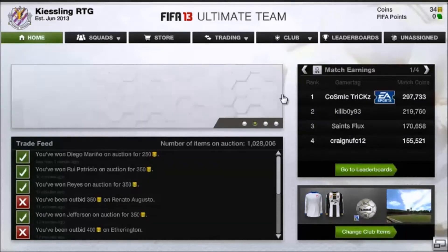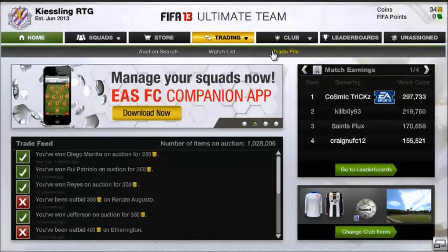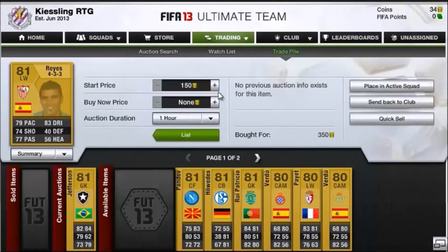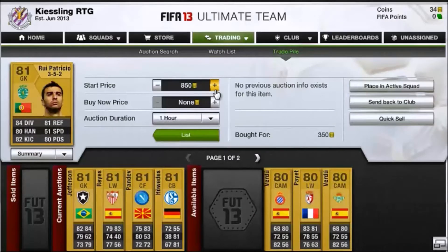Hey, it's Ampio here. We have a new series because the Road to Kiesling one didn't really work. In this new series, we are trading to Team of the Season Courtois, and then we will be pink-slipping him away to someone who accepts a pink slip.